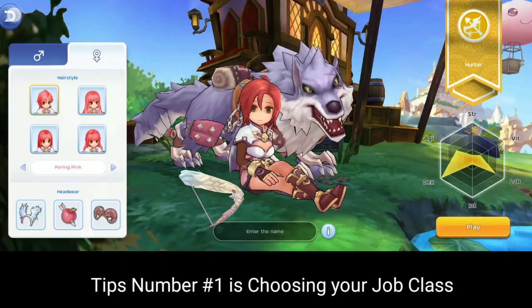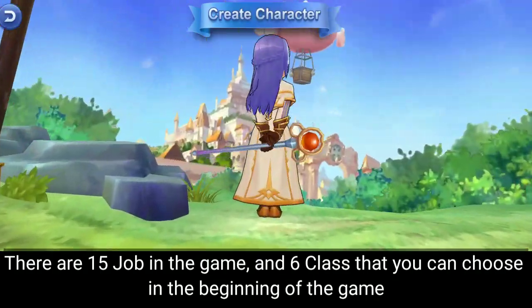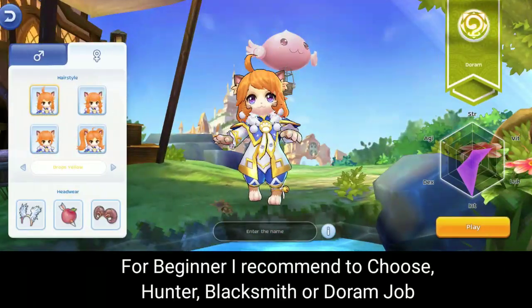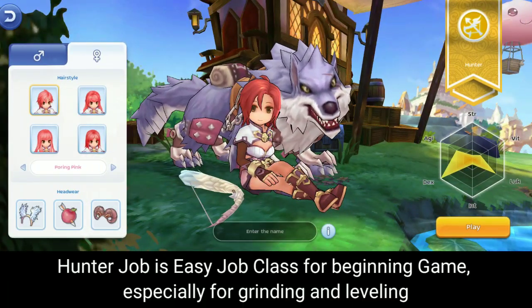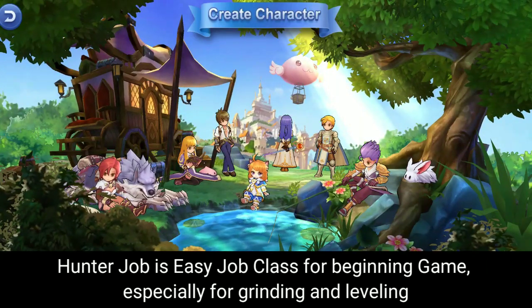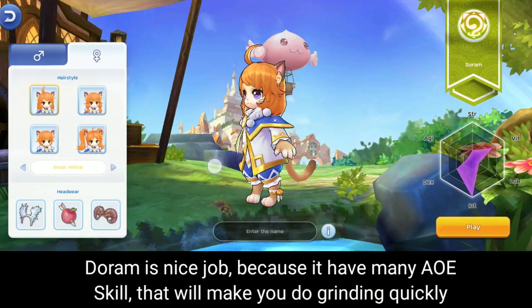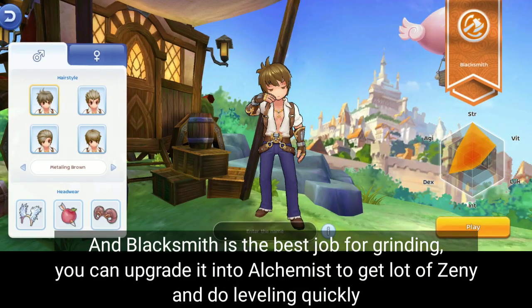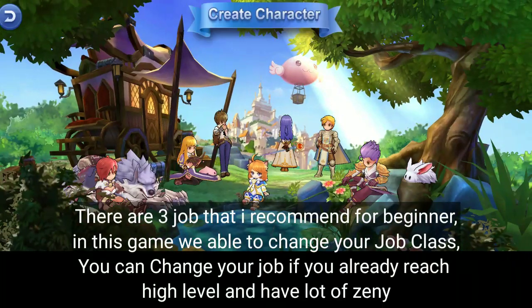Tips number one is to choose your job class. There are 15 jobs in this game and 6 classes that you can choose at the beginning. For beginners, I recommend choosing Hunter, Blacksmith, or Wizard job. Hunter is an easy job class for the beginning, especially for grinding and leveling. Wizard is a nice job because it has many AoE skills that will make grinding quicker. And Blacksmith is the best job for grinding — you can upgrade it to Whitesmith to get a lot of Zenny and level up quickly.